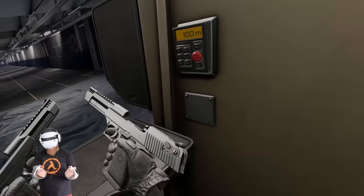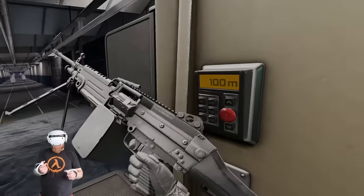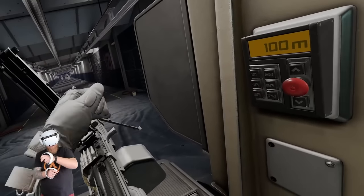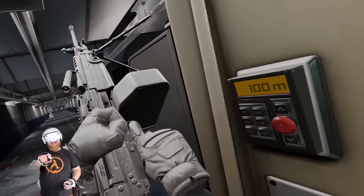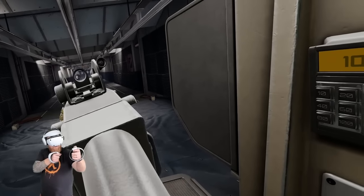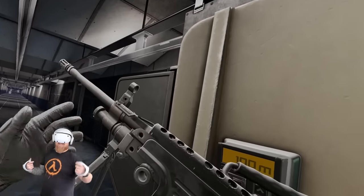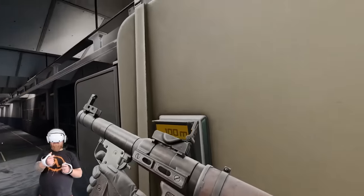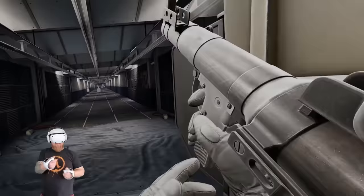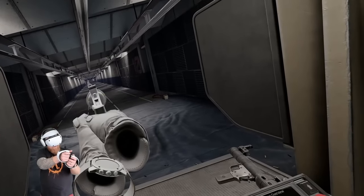The Desert Eagle is two-handed. M249 — oh, reload. There is just nothing really like reloading realistic guns in VR or in gaming. Look at that — the barrel is actually singed. RPG — oh, that hit nothing. I'm not good at it but it still feels great to play with.